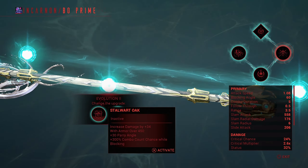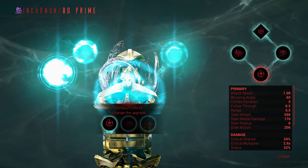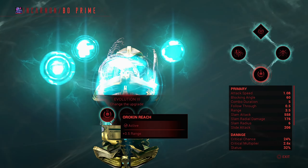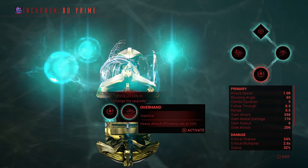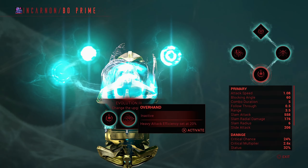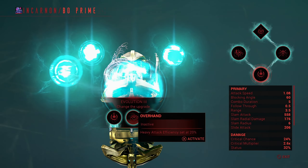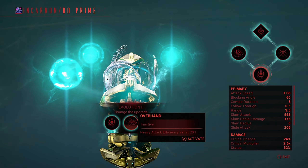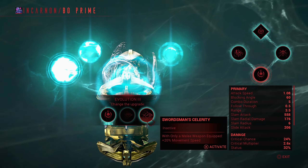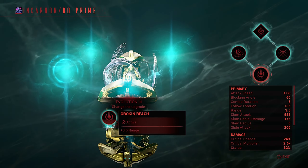I don't really need the blocking option nor would I ever use it — it just doesn't seem interesting. For Evolution 3 I chose the 0.5 range, which is amazing. You also get heavy attack efficiency set at 20, or with only a melee equipped, 20 movement speed. I'm going to stick with range.